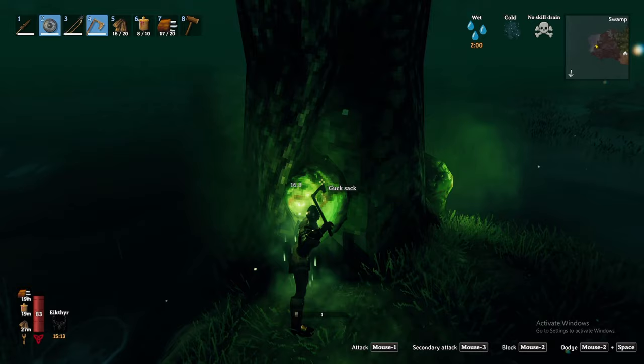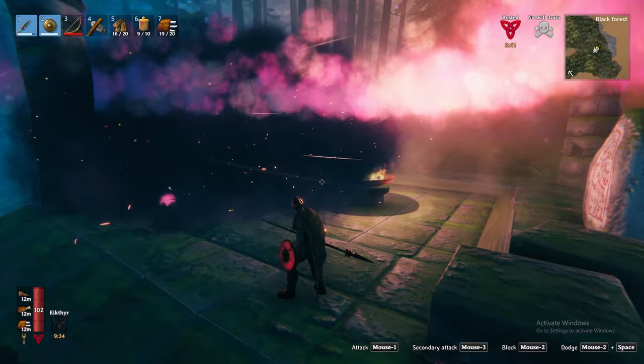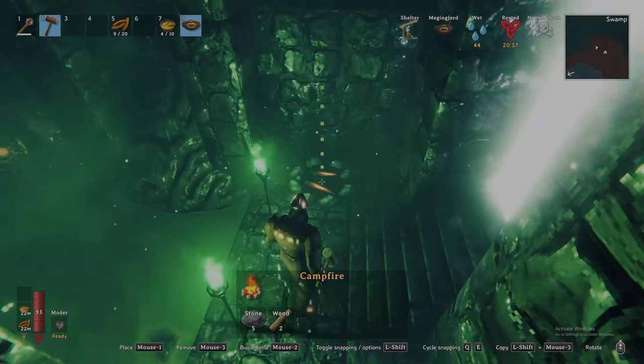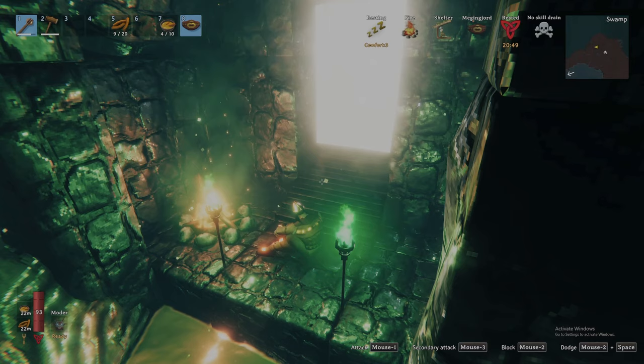Sunken crypts are the swamp's dungeons — gated rectangular stone structures with green glowing torches, making them easily identifiable. To enter these crypts, you will need the swamp key acquired from defeating the Elder in the black forest. Pro tip: as you enter the crypts, you can finally take a break from the wet effect. Seize this as an opportunity to craft a fire in the crypt entrance to regain your rested effect buff.